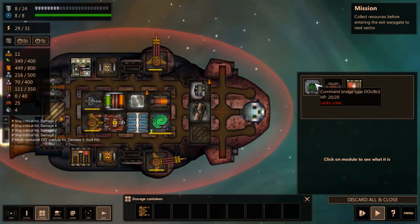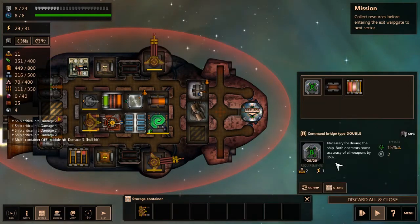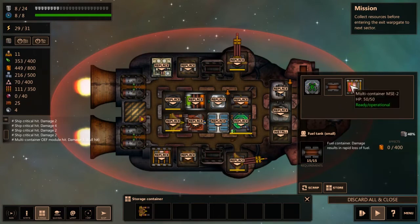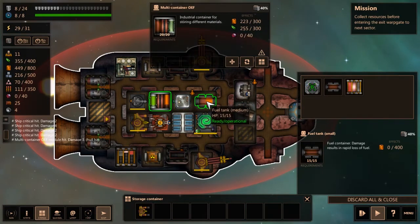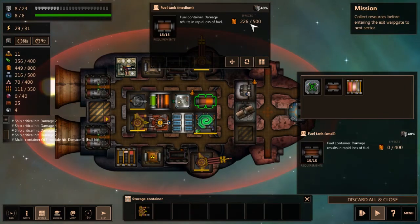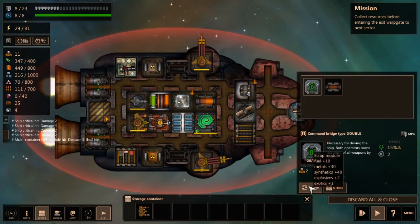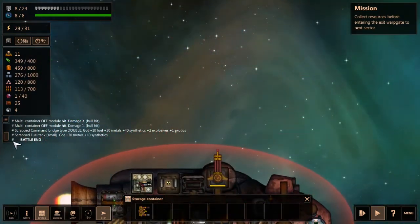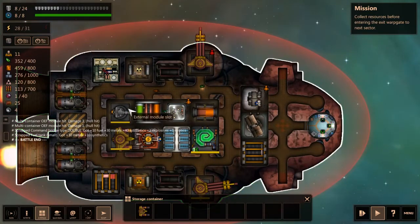We got a command bridge type double — each crewman boosts accuracy of all weapons by 15%, so a triple bay is actually pretty good. We also found a fuel tank small and a multi-container. I'll install the multi-container — right-click to install it — and scrap the command bridge and fuel tank. You can see in the chat log what you get when you scrap stuff. We should also send someone back to produce more organics.